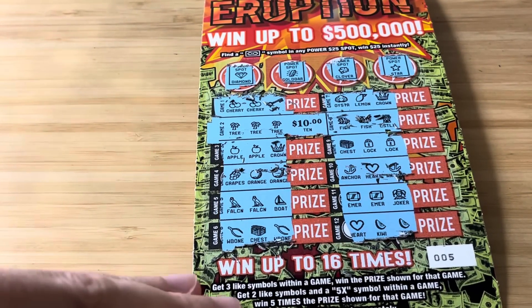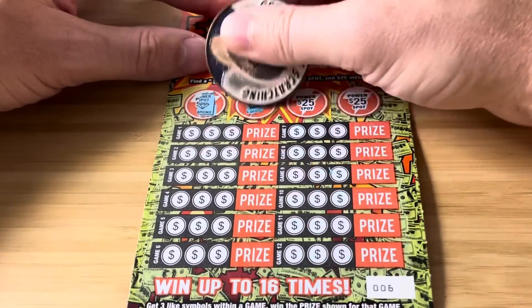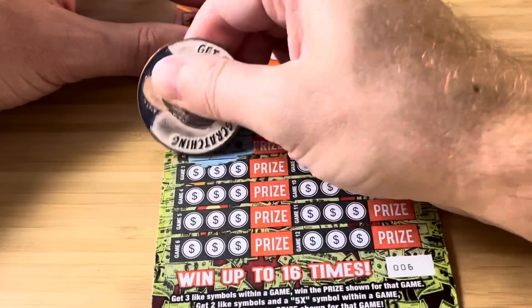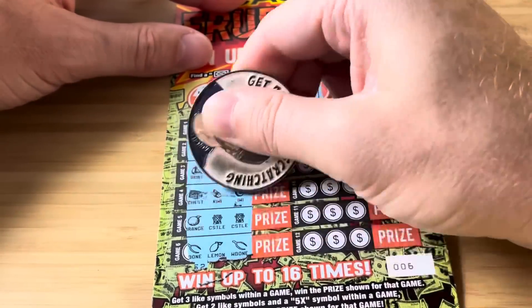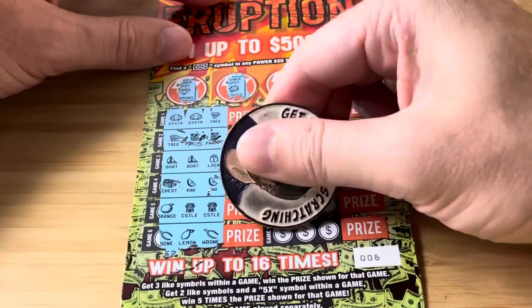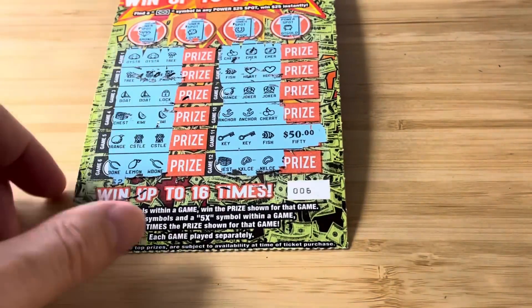Only need 100 more to break even. Ticket number six, let's get it baby. We're looking for the float note up here — no dice. Nothing on the left-hand side. Coulda, shoulda, woulda — dang, that would have been sweet. A $50 holla.